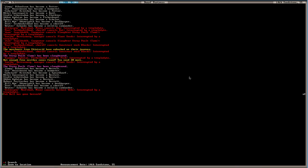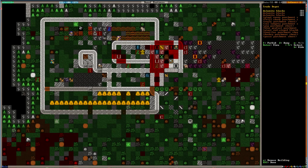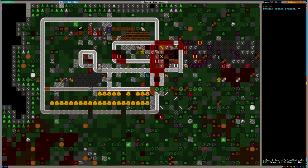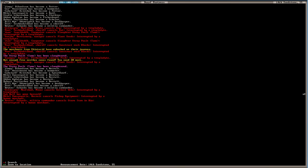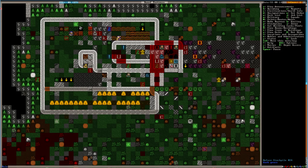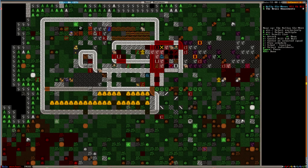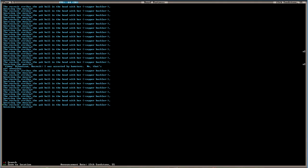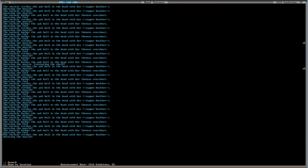A yak bull has gone berserk again. What? Did you miss and hit the yak bull or something? There's a yak cow running around crazed. Don't kill my people. Where's this yak bull at? There it is — kill the yak bull. I'm more scared of it than I am the humans. Jimmy, how you feeling? Strike the yak bull in the head with her copper buckler, bruising the muscle. It must be down — yeah, it's certainly down. We're just beating it to death. Good job, guys.